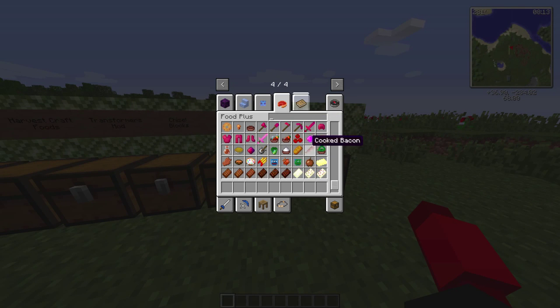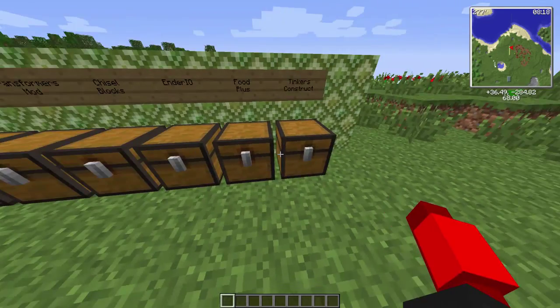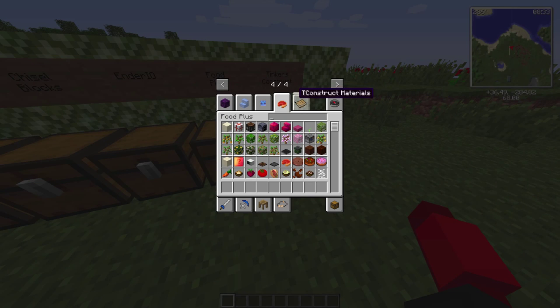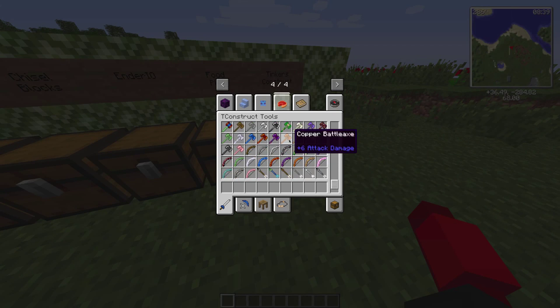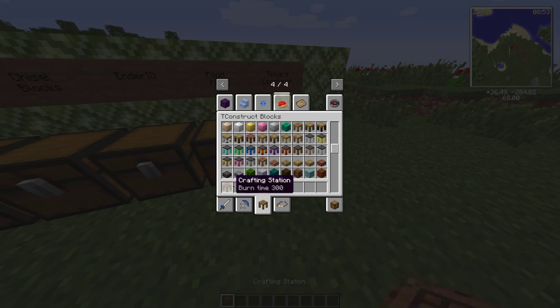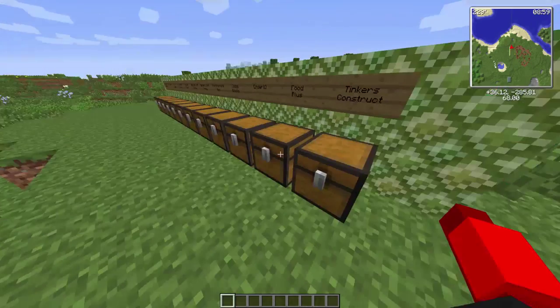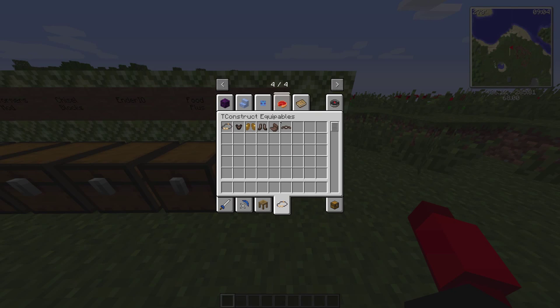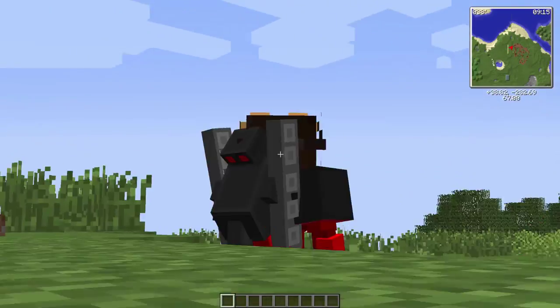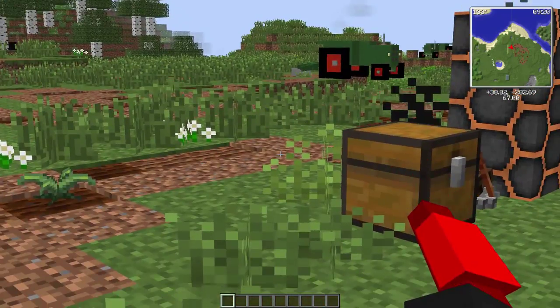The last main mod I'm going to look at is the Tinkers' Construct mod. If you've played mod packs before you've probably run into this. It's got all your different tools and all the parts to make those tools, plus different workbenches to help you craft everything. It also has these goggles, which are really cool - you put them on and it zooms in for you. It's pretty much like an Optifine zoom without Optifine, even though this pack does have Optifine so you can double zoom.